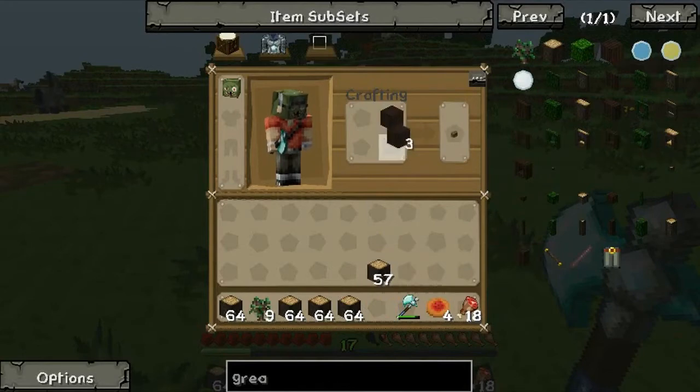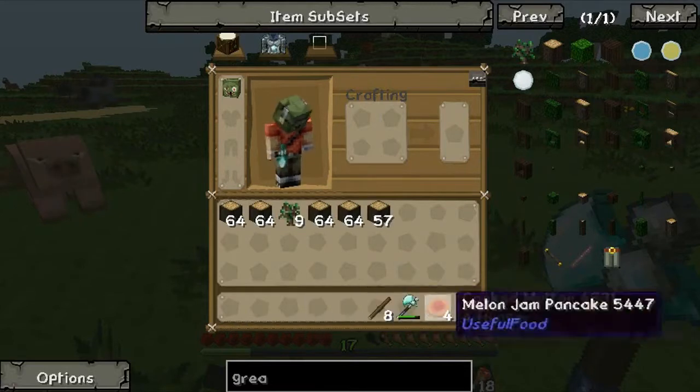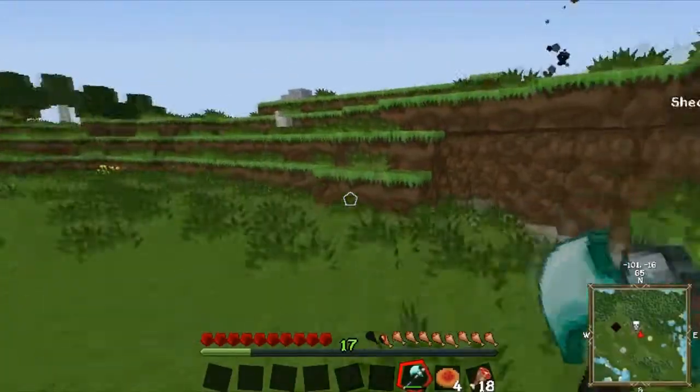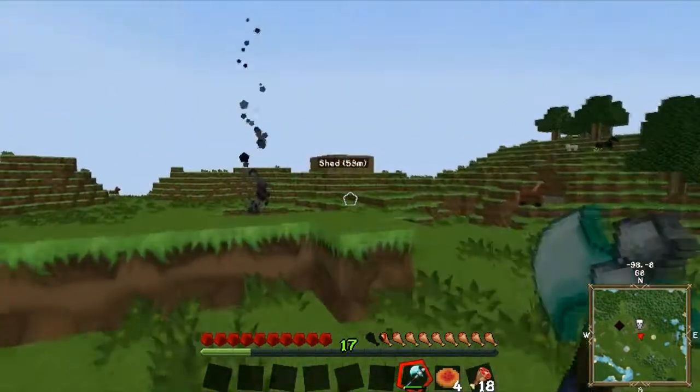Can these be used for sticks? Yes! I didn't use that much durability for my diamond axe. But imagine how long that would have taken to cut that whole tree down without Tree Capitator.